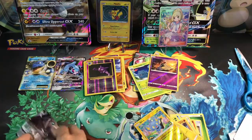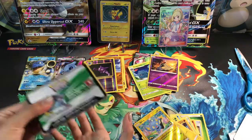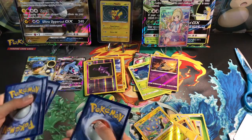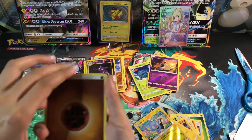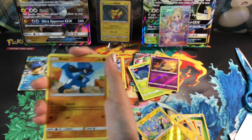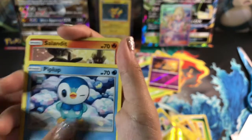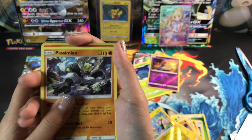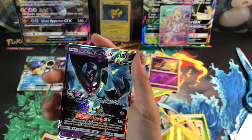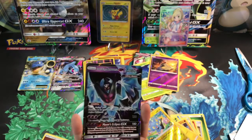Opening more Ultra Prism — fire, fighting, Rockruff, Yanmega, Volcanion, Riolu, Diglett. What if we get another Lillie? Salandit, passing, another Salazzle, and... Dusk Mane Necrozma! Okay, well, it didn't get another Lillie, but that's okay — it's a great hit still.